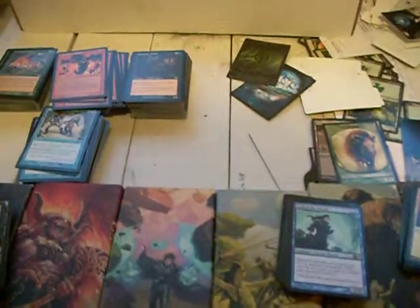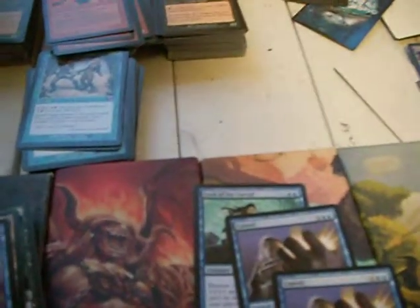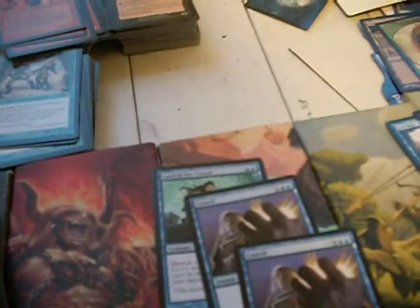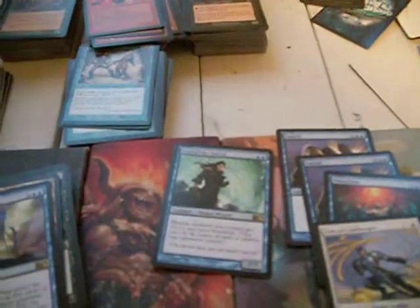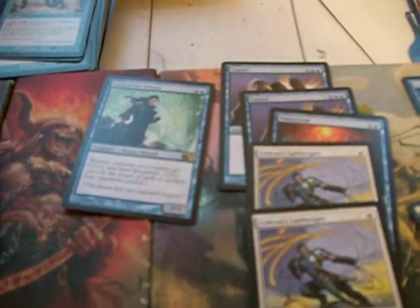Second draft — didn't do nearly as good. Lord of the Unreal is my keeper. I had a couple of Cancels, a Manaleak — that's not bad control. I've drafted better countermagic control before. What was really nice was getting a pair of Gideon's Lawkeepers and three Pacifisms.